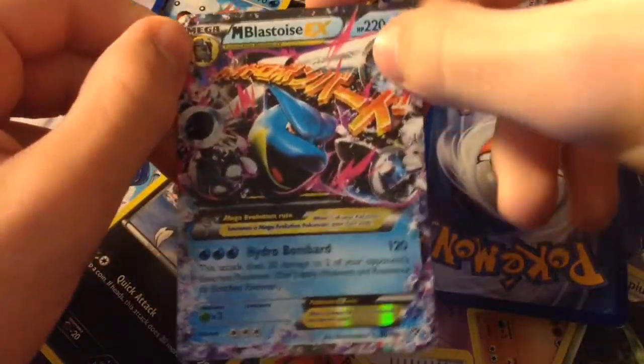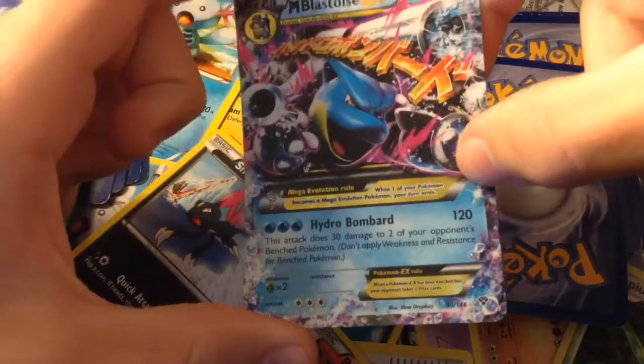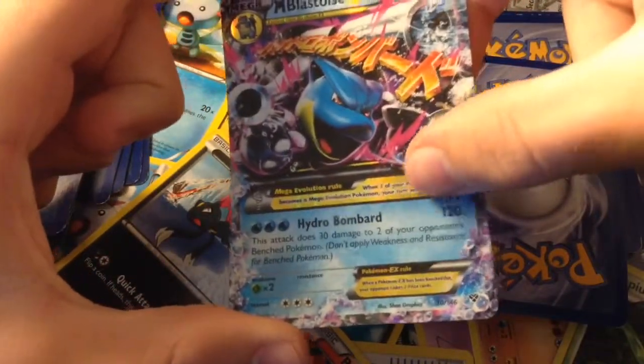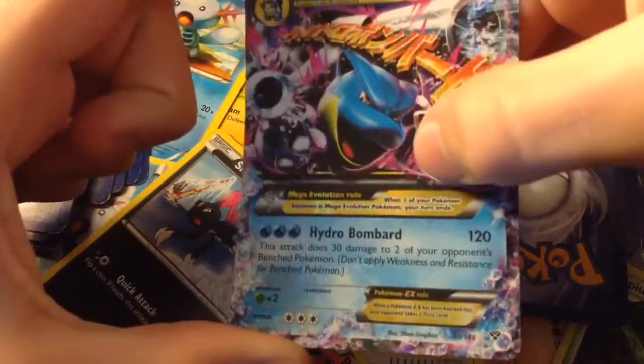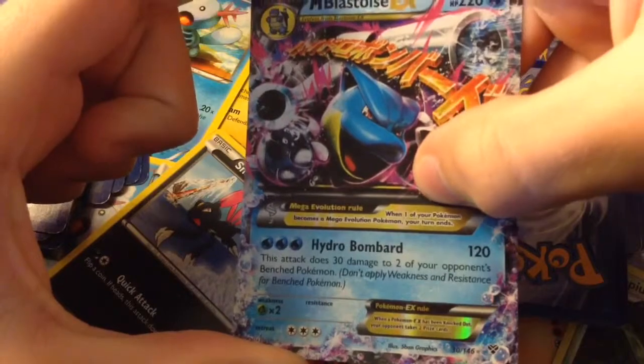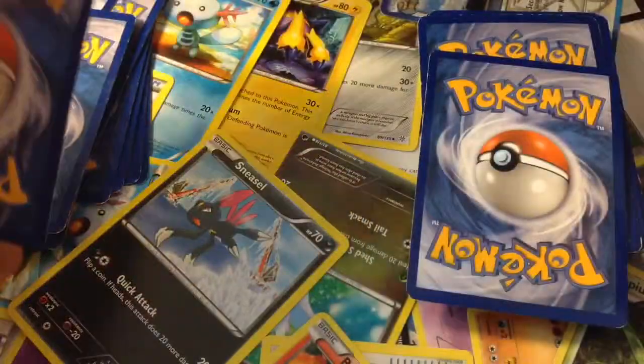Next up we have Mega Blastoise EX — the first Mega I've shown you. It knows Hydro Bombard for 120, and does 30 damage to two of your opponent's benched Pokemon. It has the Mega Evolution rule: when one of your Pokemon becomes a Mega Evolution Pokemon, your turn ends. Well, that sucks.